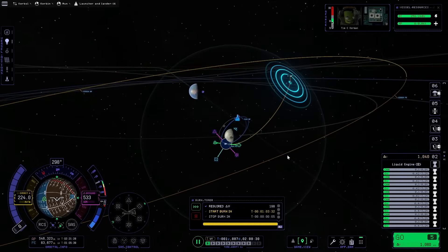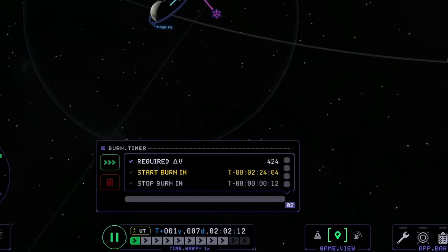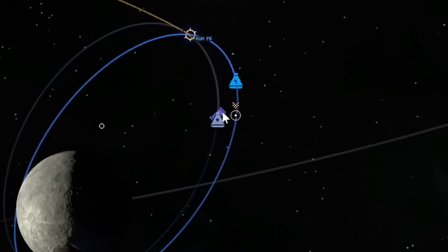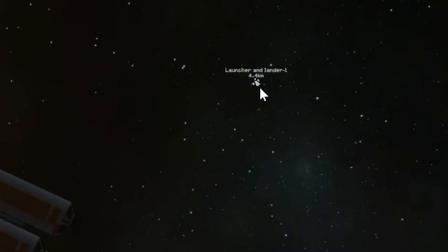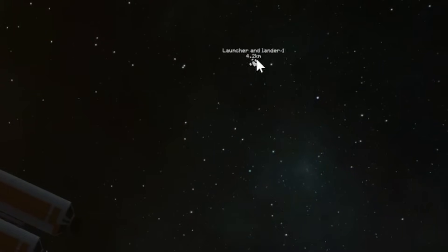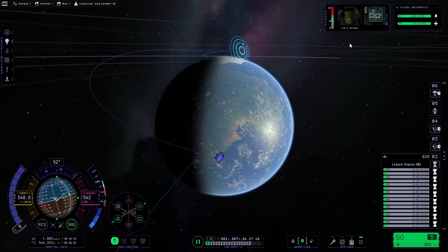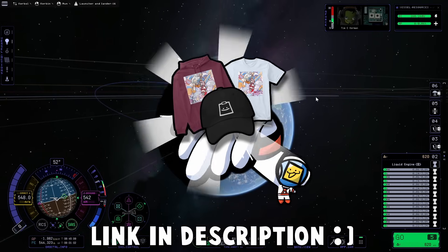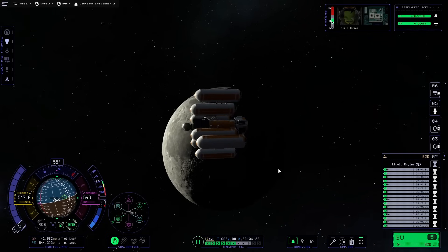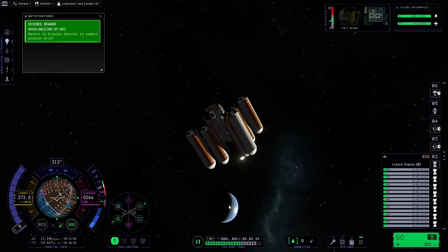It only takes 400 delta-v and a 12-second burn — this is very doable. Tim buddy, you're coming home! The relic of our mistakes comes back to meet us — can we see it again? Paying one last visit. Tim is certifiably on his way home. Tim better get a medal or something. Maybe just a t-shirt — link in the description. All right, enough talk — let's bid the moon farewell as we slowly leave the sphere of influence.